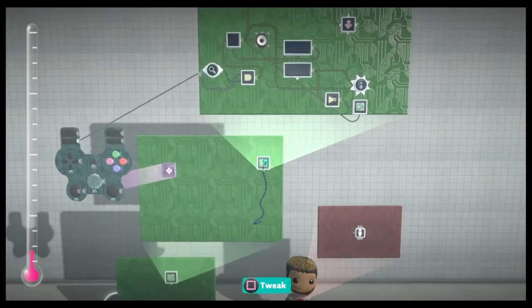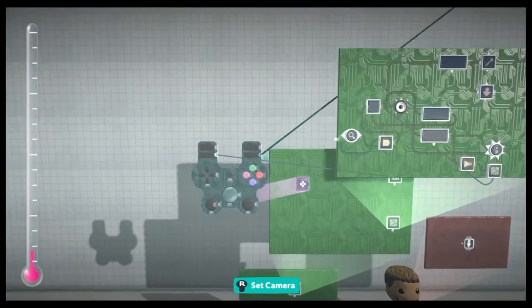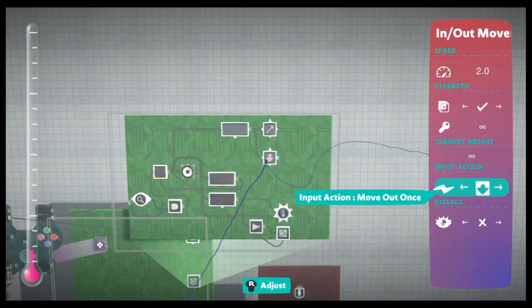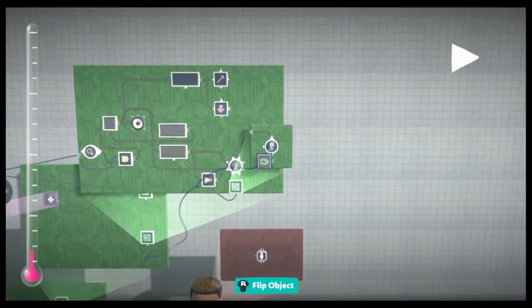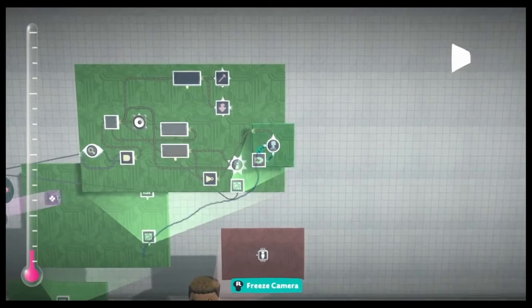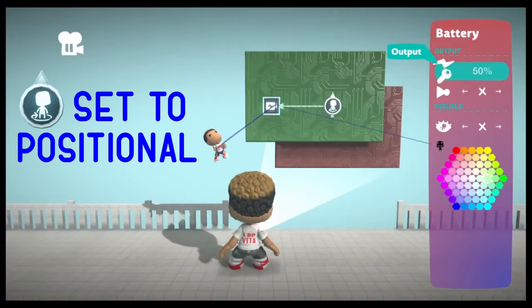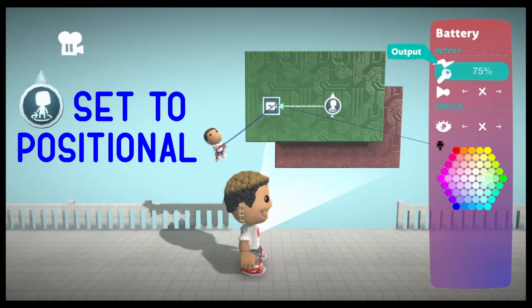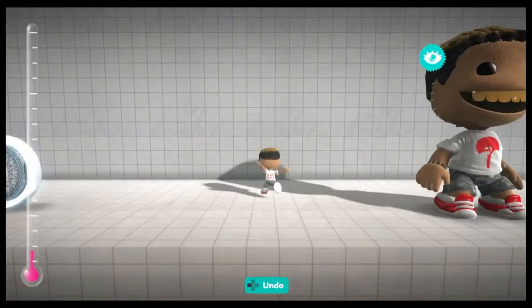Now we're going to make it flip in the opposite direction into the front layer. Copy and paste the microchip and connect R1 to the empty input. Then change this setting to 'move out once' so it goes into the front layer. You also have to rotate Sackboy so he's facing towards the back — you can do that by plugging a 50% battery into the yaw input. 50% makes him face the back, 25% makes him face left, and 75% makes him face right. This is only true if the animation is facing the front by default. So now your Sackboy can backflip into the front layer and you can still flip the other way.